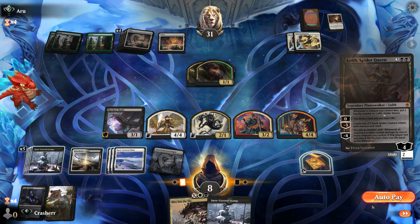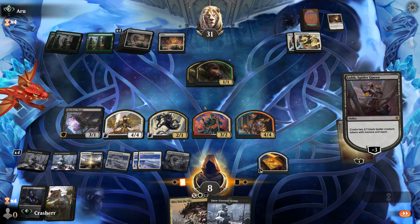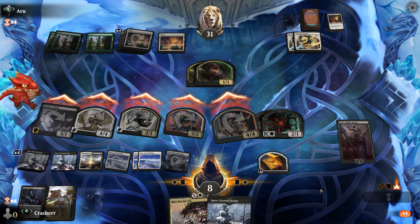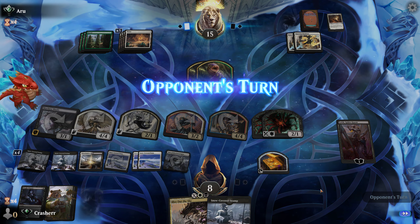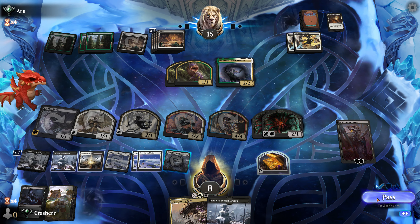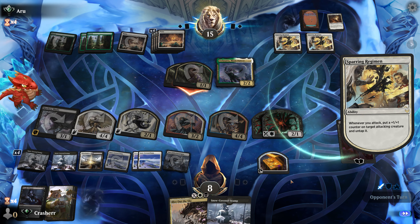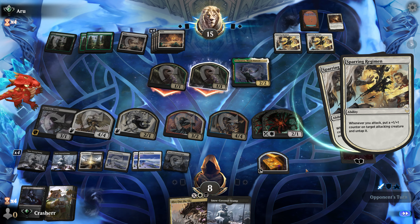No attacks — they'll just block and bounce off of each other. See what the opponent wants to do here. We're going to assume they didn't draw a removal spell and we're going to block. It's not a removal spell, but it is certainly a large dragon. We're not going to attack again. That's probably the worst case scenario for us, and we've had a lot of worst case scenarios.